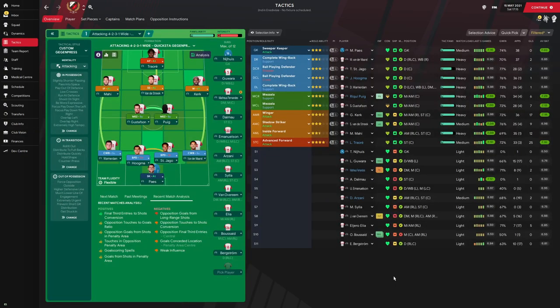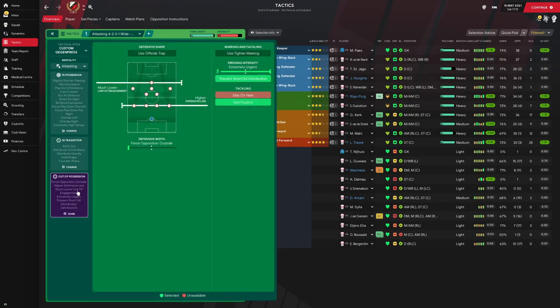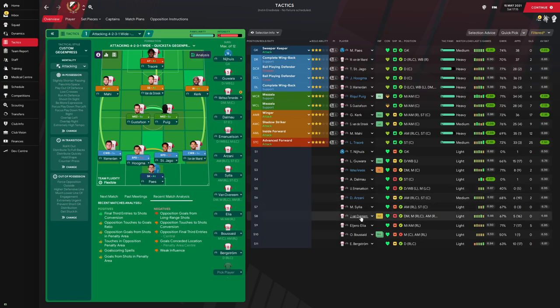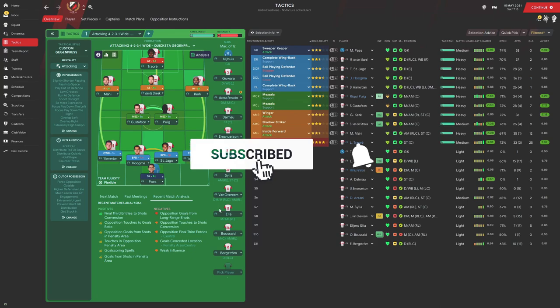That is it for this video. The most downloaded tactic on FM Scout's website is this Attacking 4-2-3-1 wide created by Quickstar. It's a gegenpressing style tactic, but in transition your team holds shape, and out of possession there's a much lower line of engagement. Thank you for watching, hope you enjoyed it — like, subscribe, and comment. Peace out and stay safe.